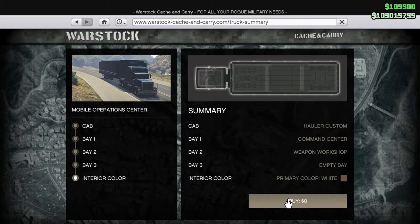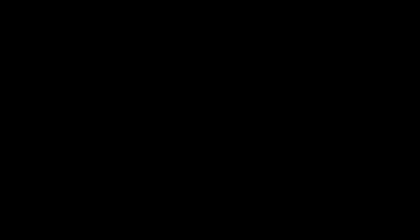Now hover over buy and hold R2. You want to hold R2 and press X, then keep pressing triangle until you see yourself on a black screen. When you see that black screen, take your hands off R2.